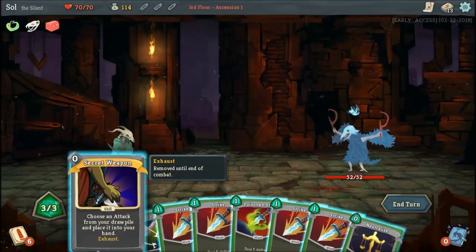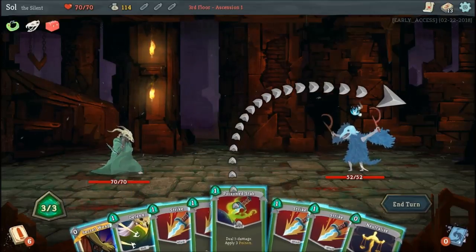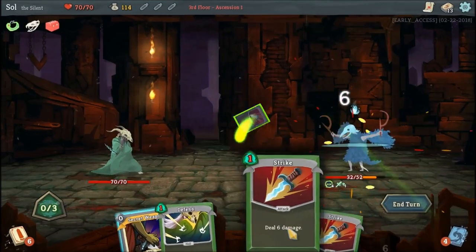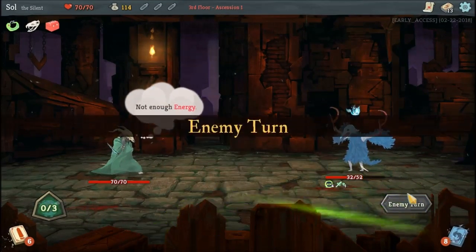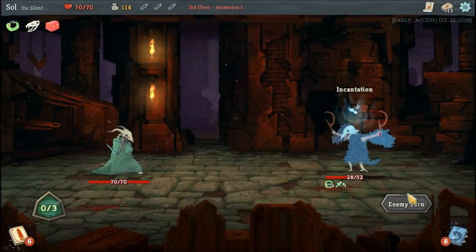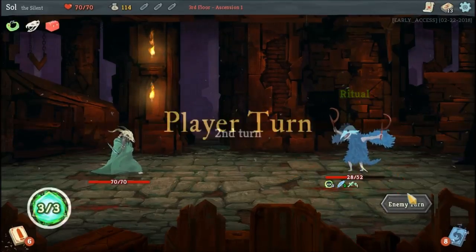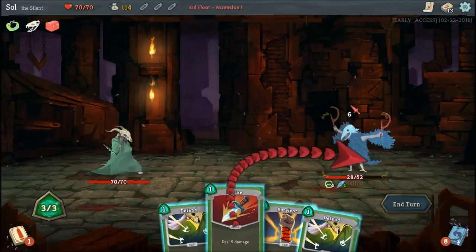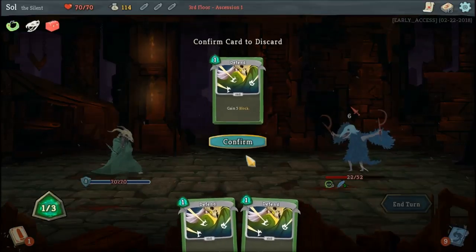Choose an attack from your draw pile, place it into your hand. Unfortunately that's kind of useless to us right now, so we'll just go ahead and make a Noor. And then this one — just strike and survive.